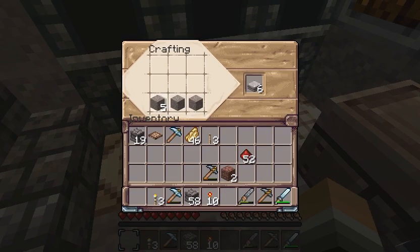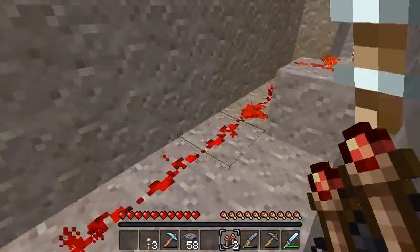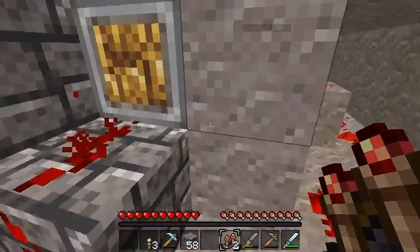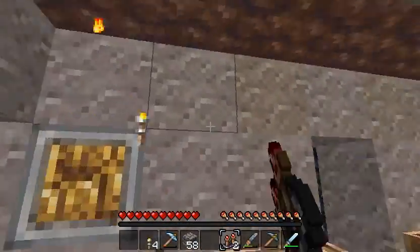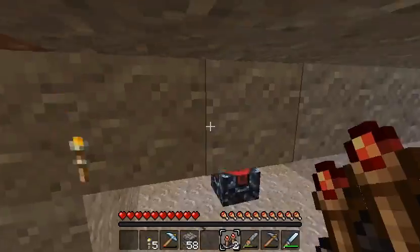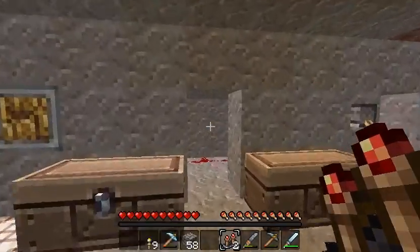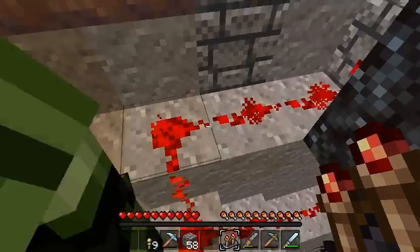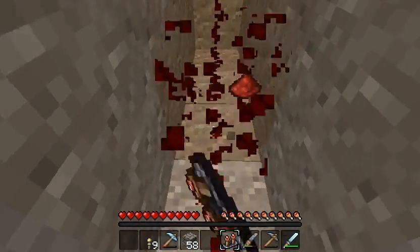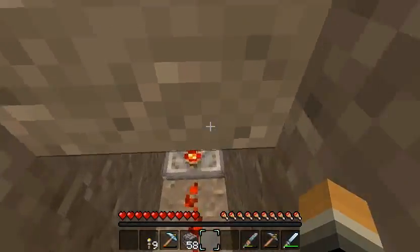I need this. Alright, now turn on the switch. How many are powered? Wait, break all these torches. I broke the redstone where you would be able to place it. Alright. Perfect. I win. Yes, you do.